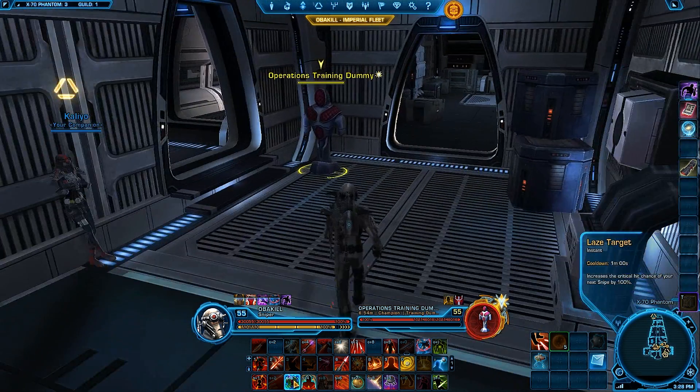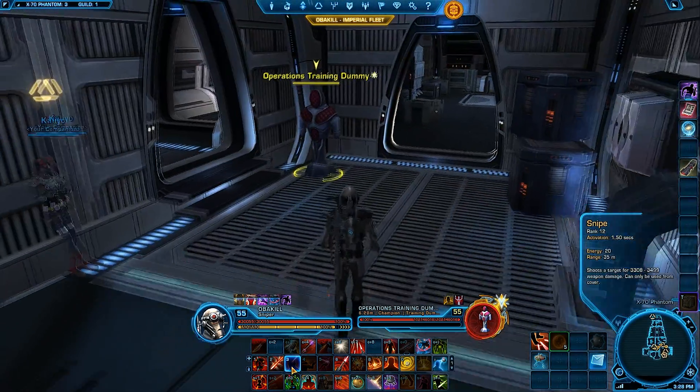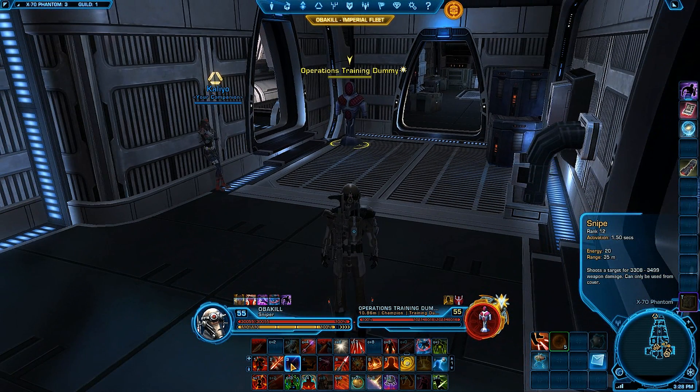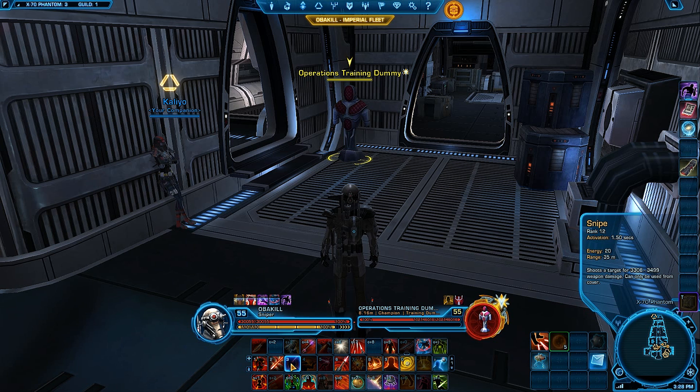For rotation, what I do is: Laze Target, Snipe — that's an Instant Crit Snipe, also instant from when you go Crouch — Follow-Through, Series of Shots, Follow-Through, Sniper Volley. Then either Explosive Probe or Orbital Strike, depending on whether there's an AoE opportunity or if it's a moving or stationary boss. Followed by another Series of Shots, Follow-Through, then a Long Cast Snipe, followed by an Instant Snipe, Follow-Through, Ambush, and then Follow-Through.